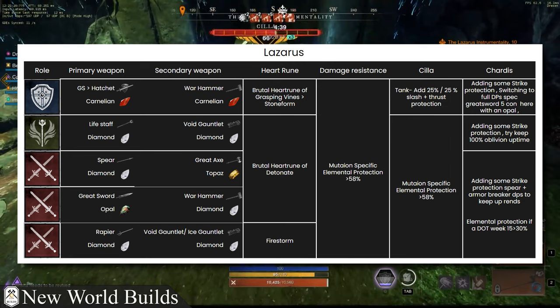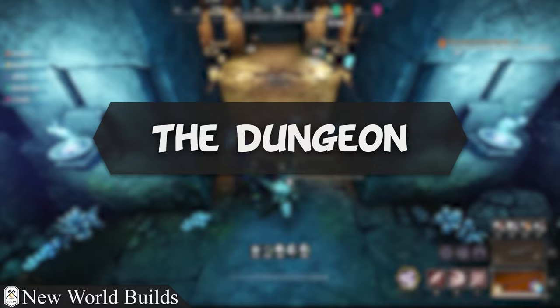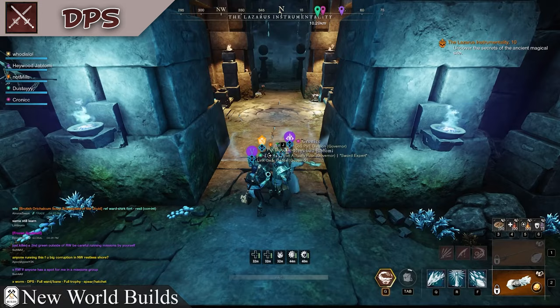Let's get into it. We'll have a look at the side of the dungeon. I'll be giving some tips and tricks throughout and also ways to lighten the load if you are just learning to speedrun — cutting these pulls in half and making your life a little bit easier. Some of these pulls are quite spicy, so just splitting them in half as you're learning these speedrun tactics will help a lot.